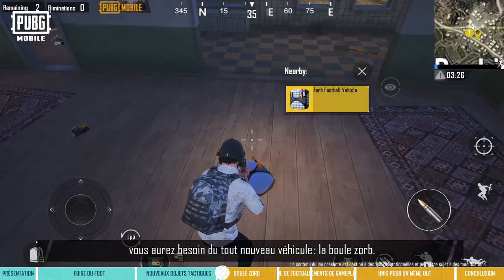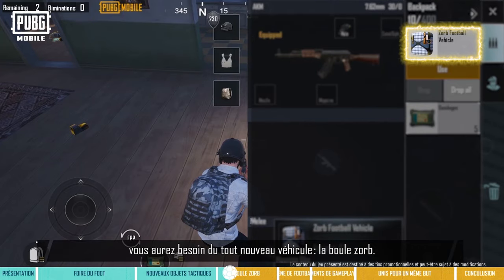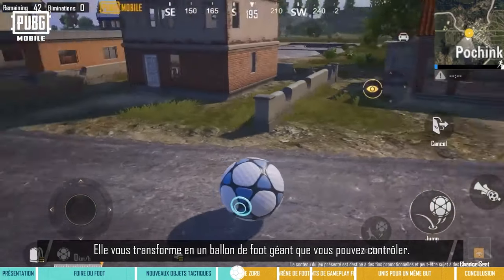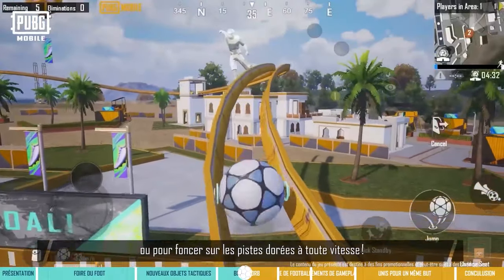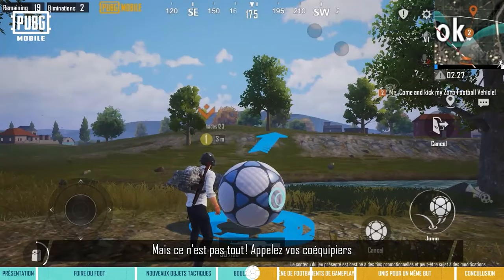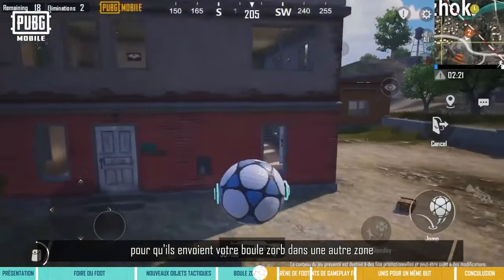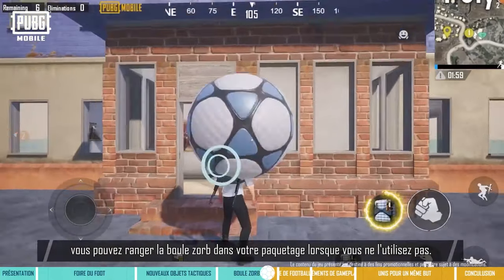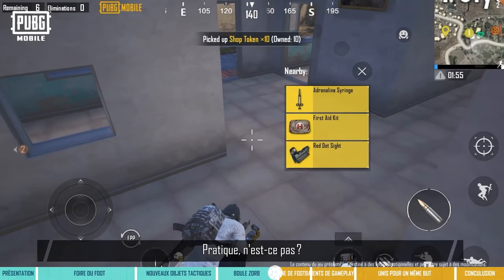Naturally, you'll also want to get your hands on the brand new vehicle, the Zorb Football Vehicle. It transforms players into a giant moving football that can be controlled. You can use it to travel on land quickly or experience the thrill of moving at warp speed on the golden tracks. What's more, you can even work with teammates and have them kick you to another location to mount a surprise attack. You can also stow the Zorb Football Vehicle in your backpack when it's not in use.